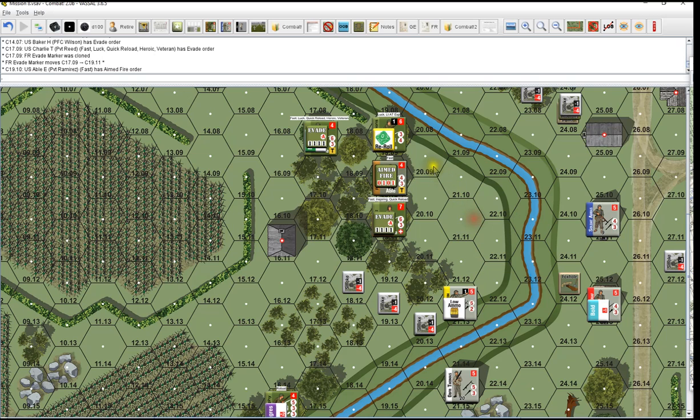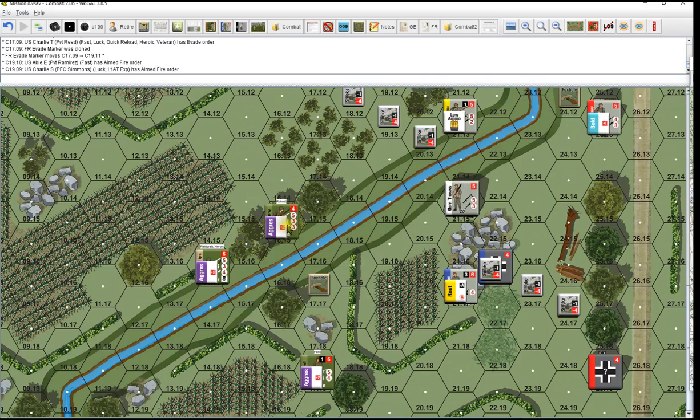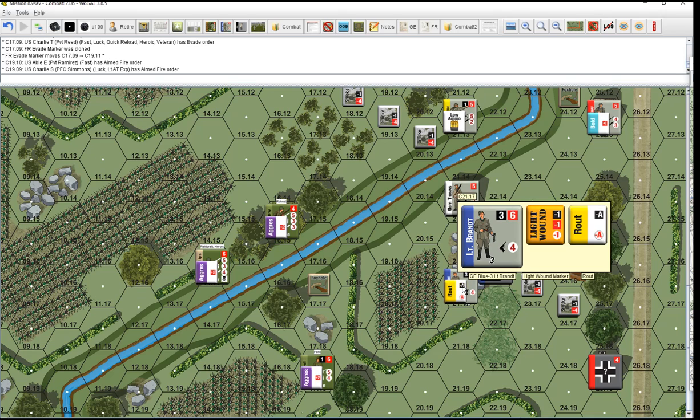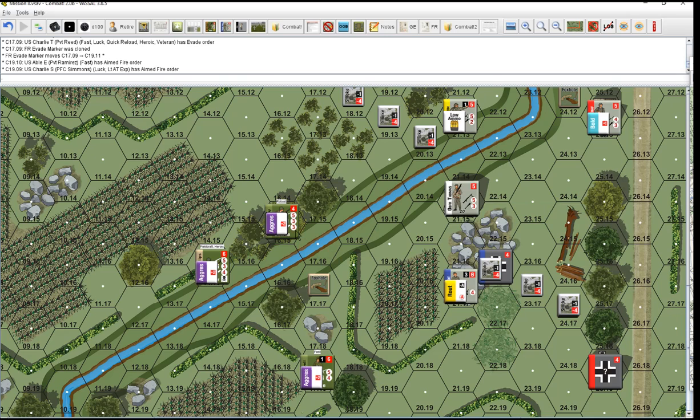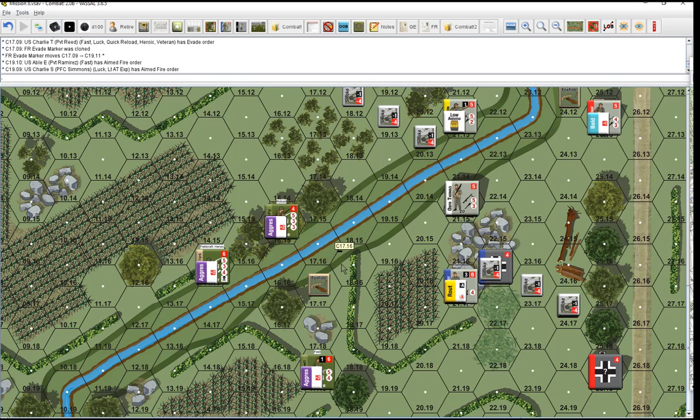This guy is going to get an aim fire - make sure them Germans are moving. And this guy is going to get an aim fire, because my grenade didn't work very well last time. This guy can actually see him. I don't know how bad I want to move these guys up and engage that machine gun - that's five shots at close range and he's in a building. I think it's just time to play this cautiously and start getting these guys across the stream.